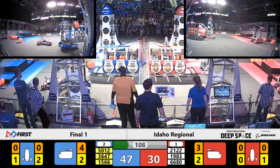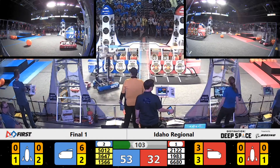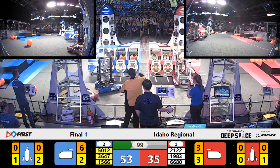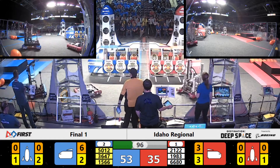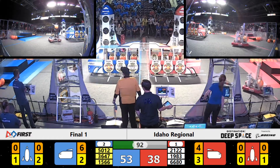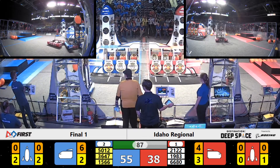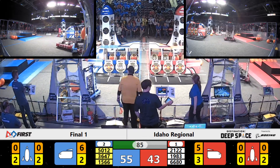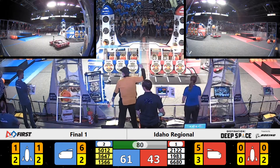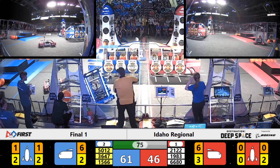Trio Botics over on the blue side getting ready to play some hard defense. Tayter's backing out and trying another stab at that cargo. Trio Botics getting in a pushing match with Ball. Tayter's finished this side of the cargo ship. Skunk's going in for hatch panel number two on the Red Rocket as Trio's pushing back against Ball. Only one defender can be on the opposing side at a time, so they have to choose carefully who they're going to go up against.